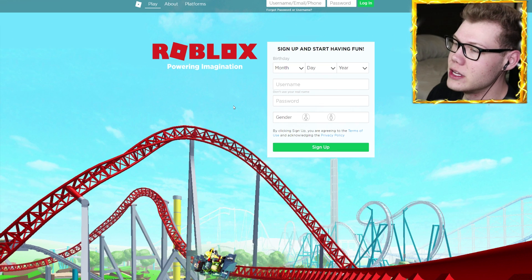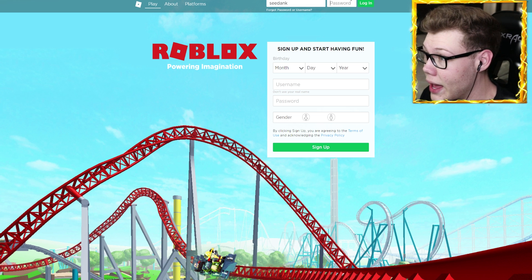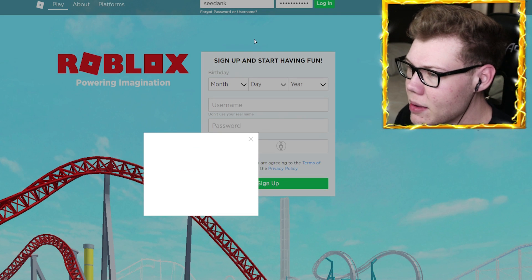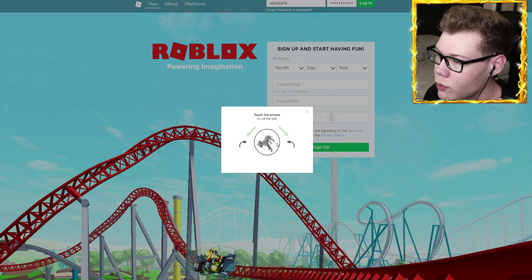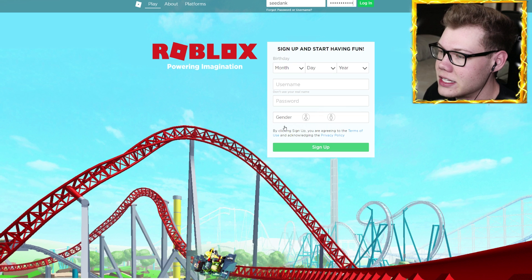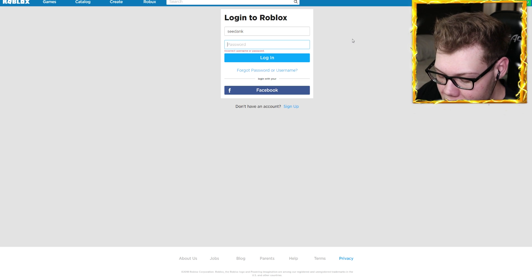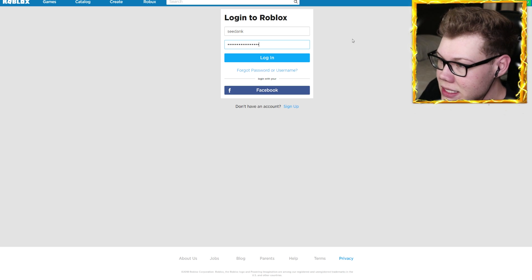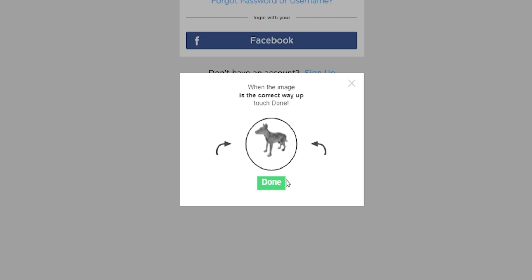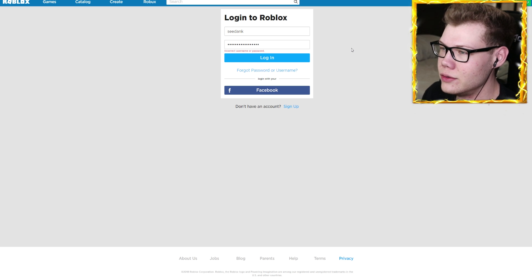I was like, are you serious bro? So I go ahead, I put in my name and my password and try to log in. Let me do this again for you guys just to show you — I put in my name and password and then we've got to do this little verification thing. By the way Roblox, I really like this verification thing — all you gotta do is make this little animal stand the right way instead of clicking like a billion cars. But as you can see, it doesn't work.